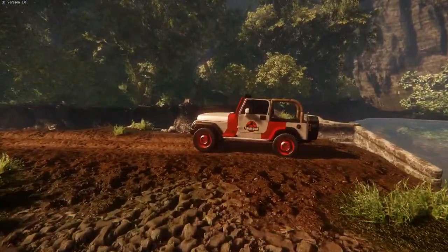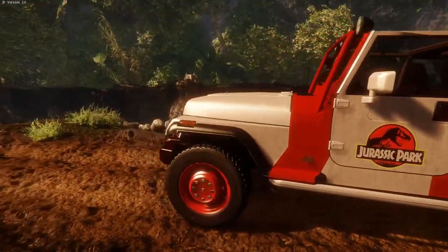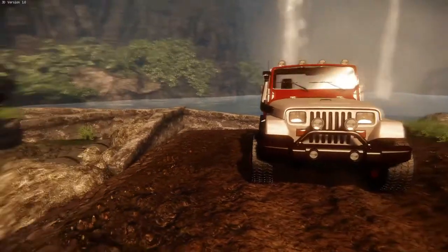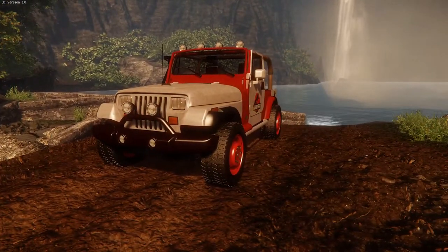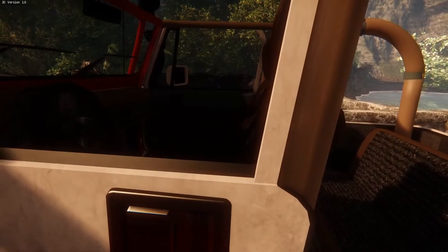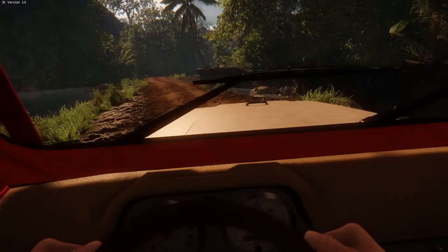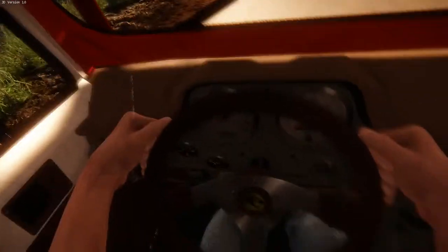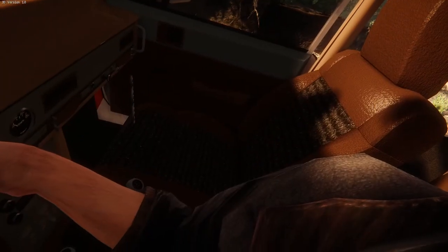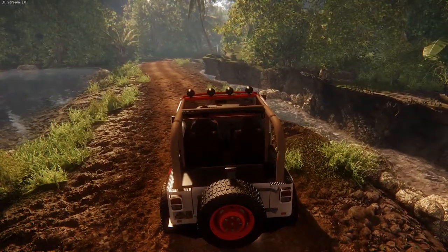Let's head over to this Jeep. Graphics on this are just stunning. I don't know if it's the perspective of the character - it looks a little high up, but I've never really played a Jurassic Park game where you're in a first-person view. I think it's F to get in the car. Let's have a look around. You've got your speedometer, and I'm not actually holding the wheel. Got the Jurassic Park symbol there. I can change the view here. Let's get driving.